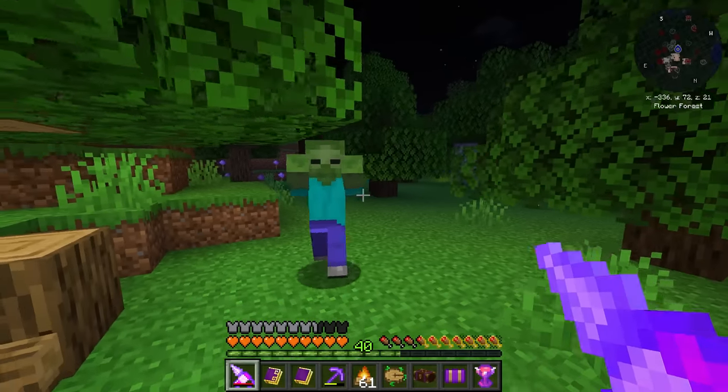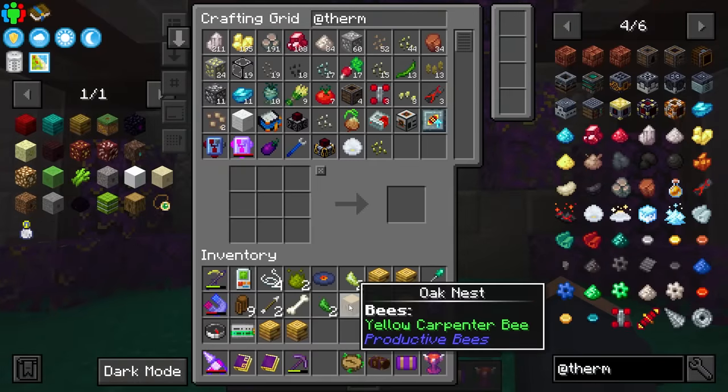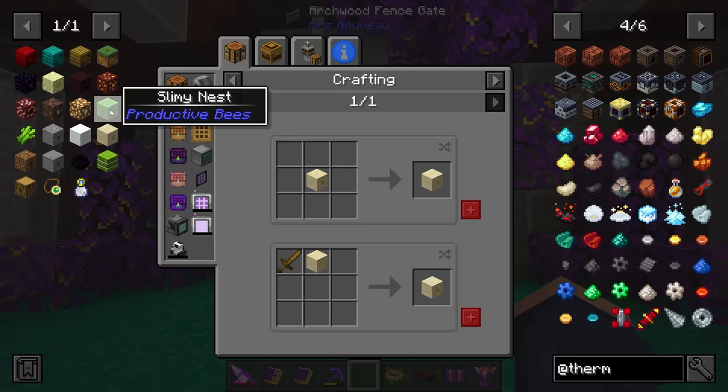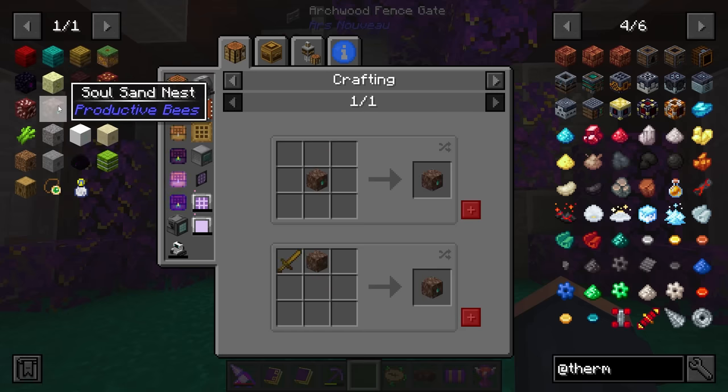This is one of several of those nests we're going to need. Now that I have some bees, I also realized I could probably just craft these. Apparently most of these you only need one of the wooden ones, but every single one of the hives can be crafted. So we don't even have to go out and hunt for them.